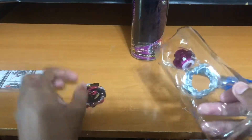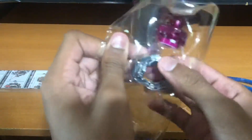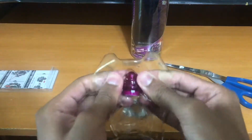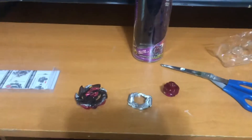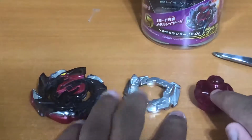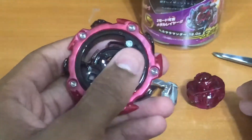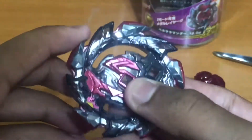There's the layer. Nice. I can kind of see why now. There we go. So you've got the Hell Salamander layer, and it's a balance type. Pull this tab here, you can pull it out, then you can slide these in.